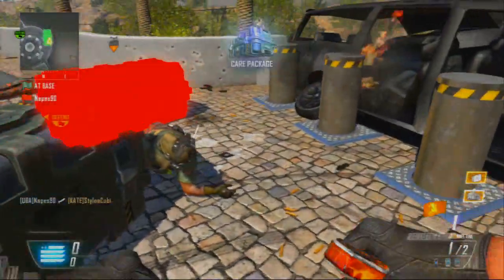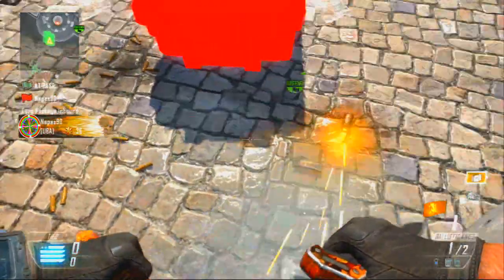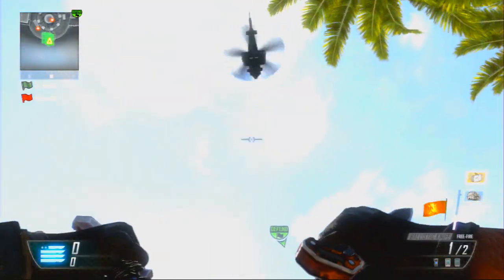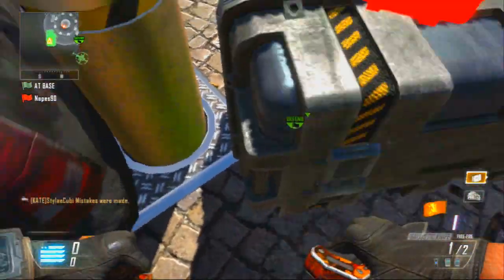Right now we're going to be showing you a first-person perspective of it, just so you guys get the feel of where we're at on the map, how we did it, and where we threw the care packages. Begin as usual — get a care package further away from you, get one to hit the care package and then kind of roll into you, and then hopefully you'll get a breaching one.